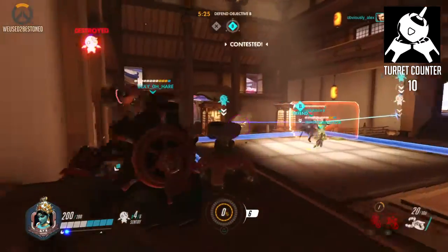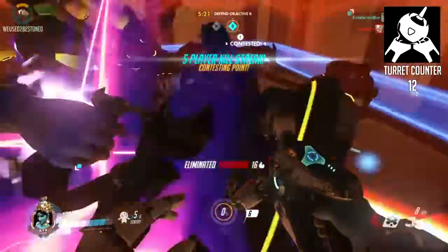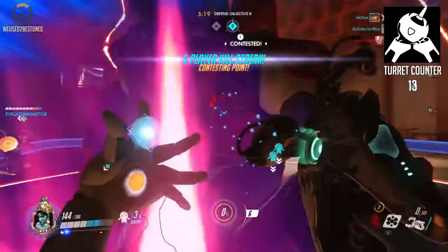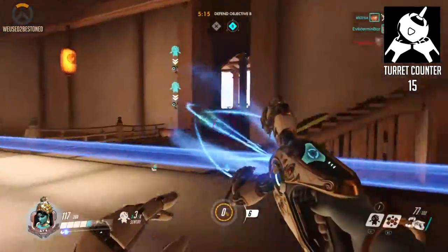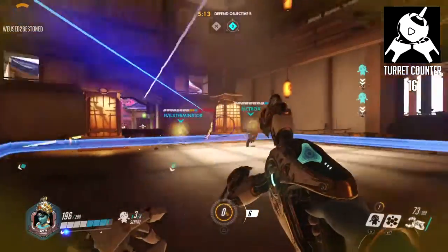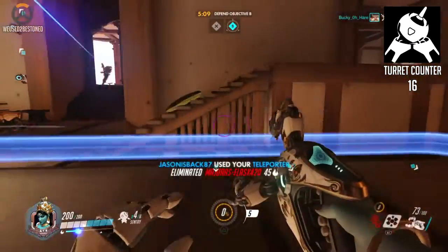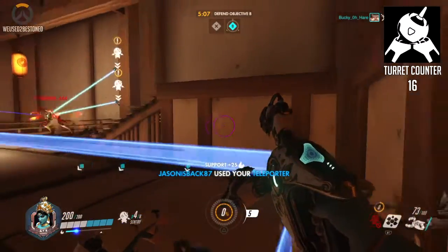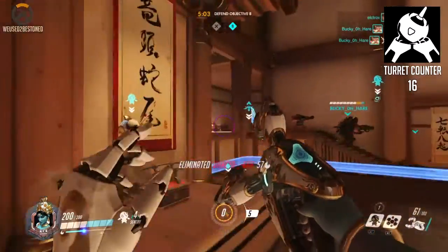I like to do little layers of turrets. Once your turrets get destroyed, you want to put them in a different spot, because the enemy are going to be expecting them. Just try and vary it up. There's no end of little corners you can tuck them away in, so just be creative with it.